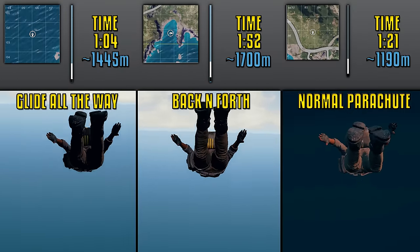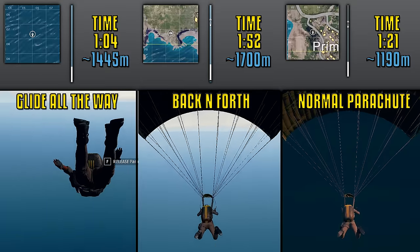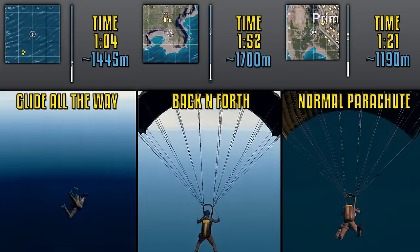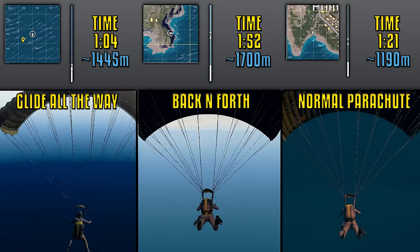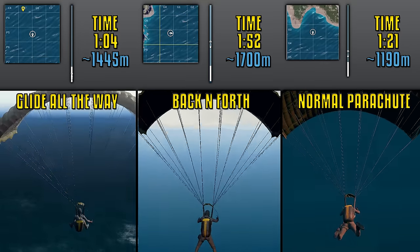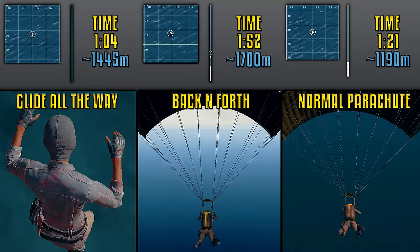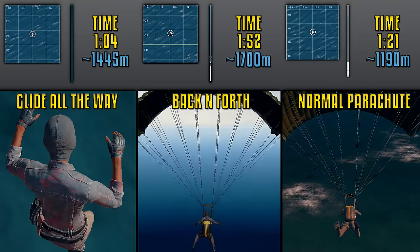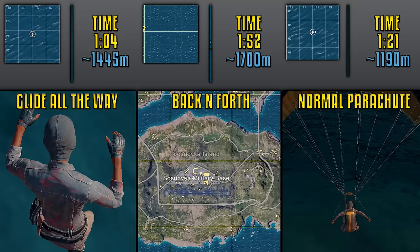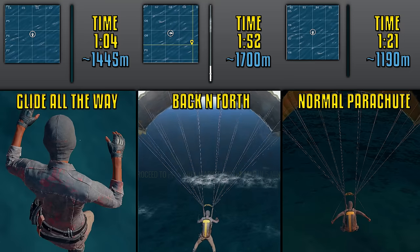Comparing the parachute while doing the wobbling effect - the back and forth - versus the normal one was interesting. We also added the full glide for comparison. The back-and-forth wobbly effect gets you to 1700 meters, while the normal parachute only gets you to about 1190 meters. These aren't exact, but I tried to measure them as closely as I could. It takes 31 seconds longer to do the back-and-forth effect. The glide seems to be fastest in my opinion - because if you get down there almost 50 seconds faster, then run, or maybe even find a car.